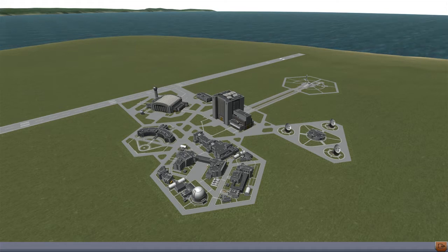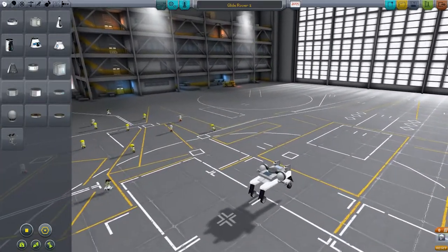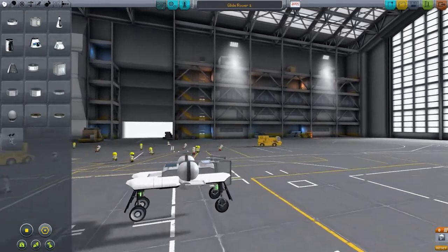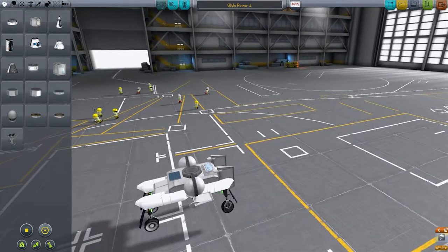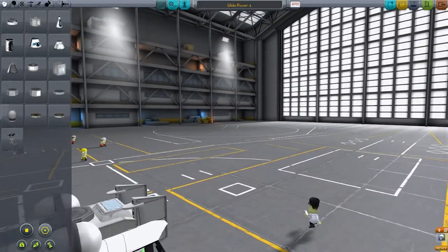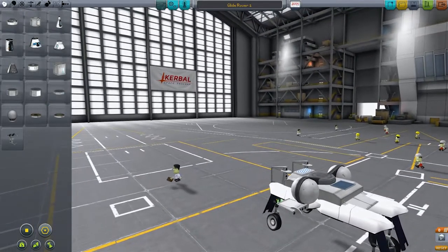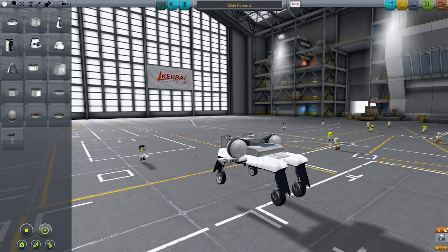So we're going to go to the space plane hangar here, and what you can see here is a little rover I built. All it is is a simple lightweight probe, a rover body, a solar panel, a parachute for backup, two linear RCS ports at the back, some gear, and then some small control surfaces around each side. Now it doesn't look like much, but this little thing thanks to the bug in the aerodynamics can do over 600 metres a second when you fly it right.